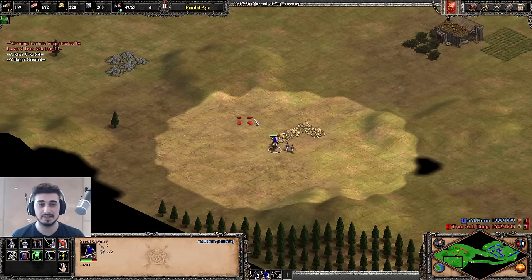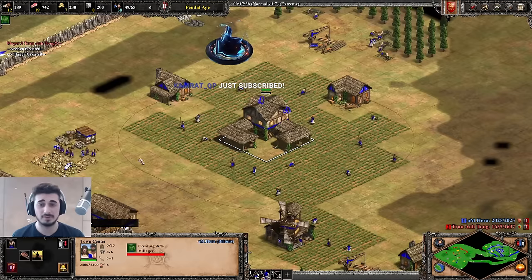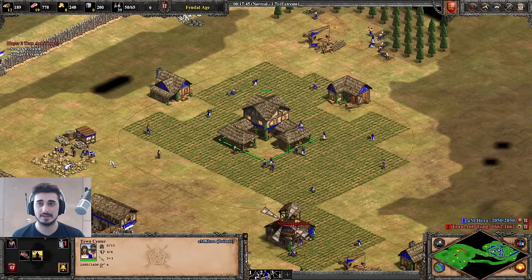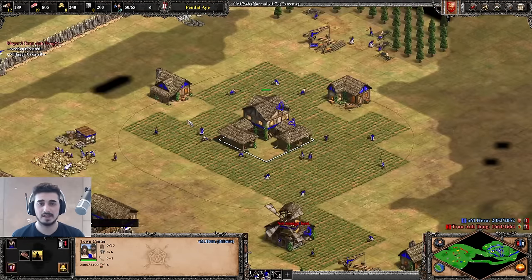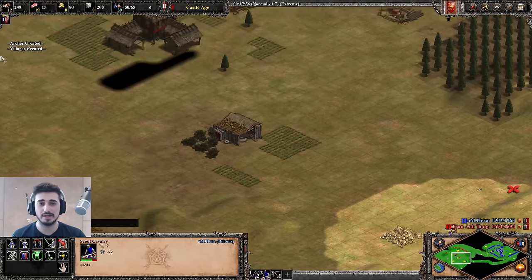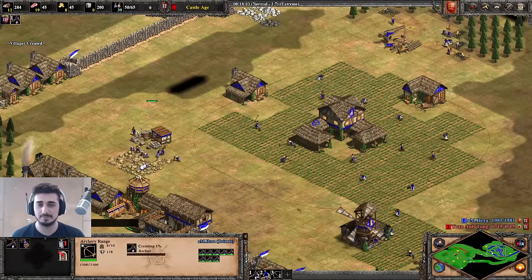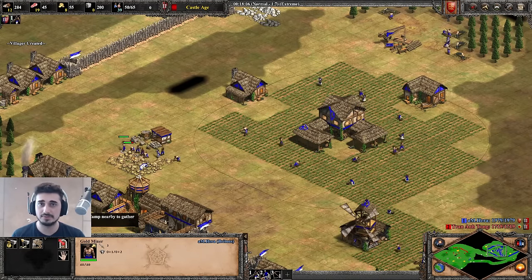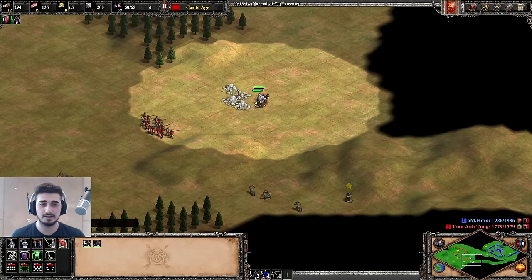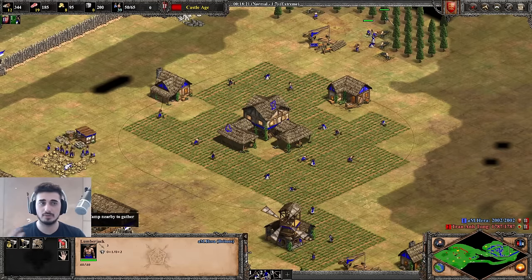My opponent is Vietnamese — it's important to understand what your opponent plays. He has extra HP on archers and skirmishers, so I do not want to fight that at all. We're about to click up and look — a very fast Castle Age arrival. I'll basically bet that I'm faster to Castle Age than my opponent, because there's no way he made a mix of archers and skirmishers with two ranges and lost a few villagers and still beat my timing. It's impossible.